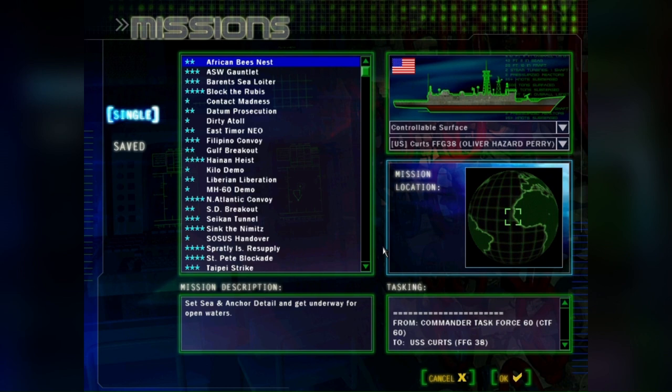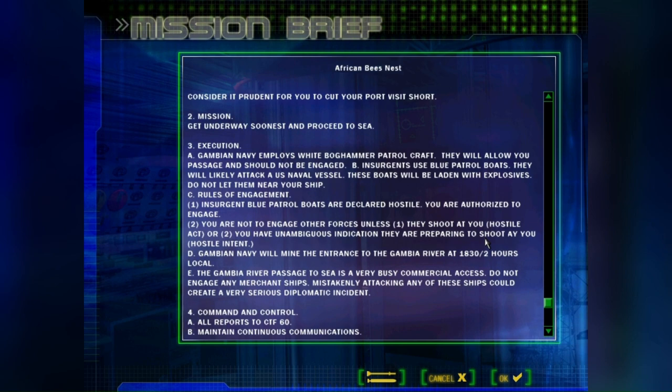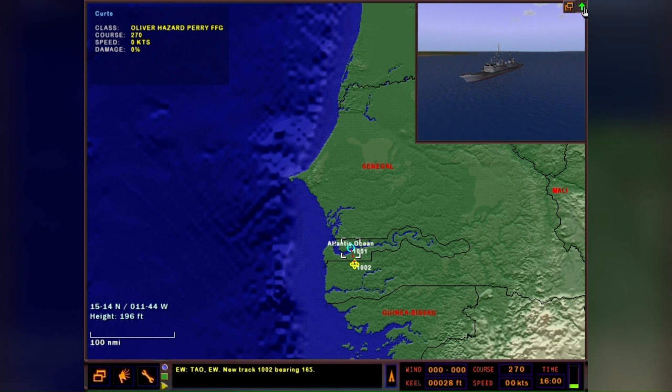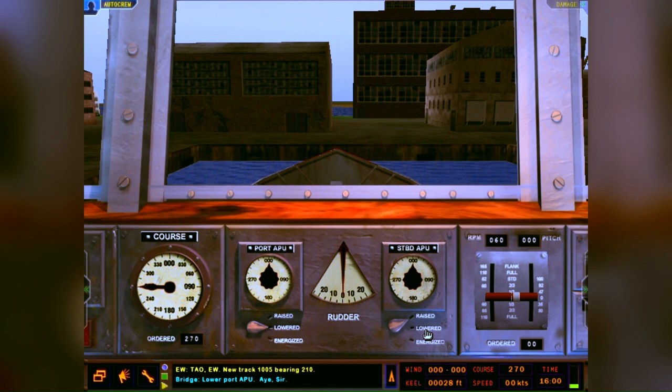Welcome to Episode 6 of Dangerous Waters. Today we're taking out the USS Curts FFG-38. The mission is called 'African Bees Nest' - it's a port breakout. We have bog hammers; the dark-colored blue bog hammers are hostile, and any other bog hammer that's not dark colored is a friendly.